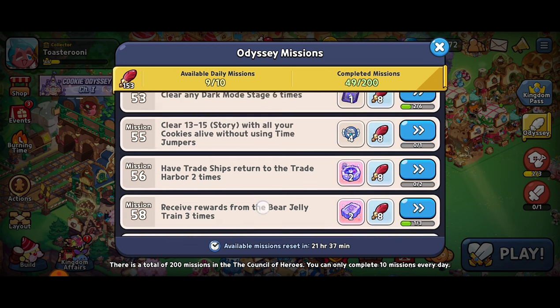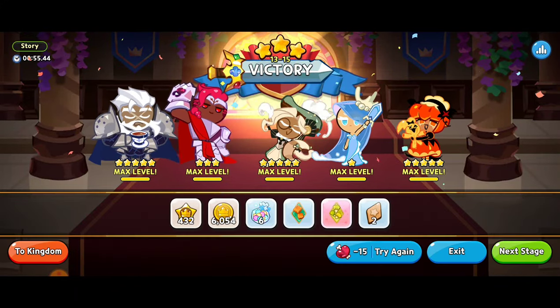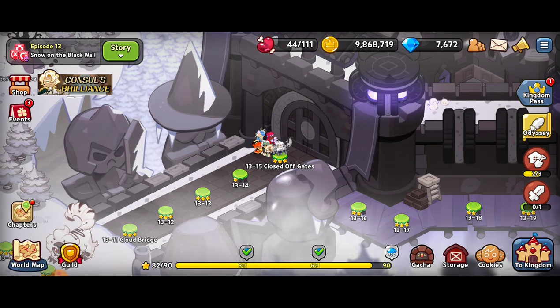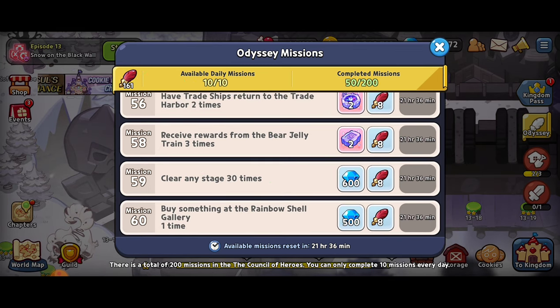It's a nail-biter — I'm not going to be able to complete anything just yet, we're going to have to wait a little bit more. We just got a three-star victory for level 13-15 in story mode, and I think we just finished our tenth Odyssey mission of the day. We've got to confirm it in the right-hand corner — yes! We're going to collect those quills and we've got a couple of time jumpers. Thank you so much for watching Day 5 of the Odyssey missions. Make sure to subscribe, and if you want to see another video, click in the top left corner. Happy gaming and I hope to see you soon — peace!